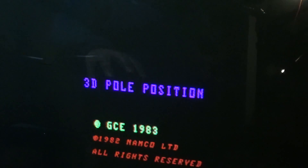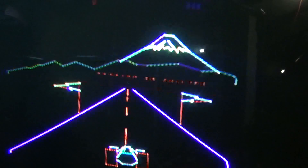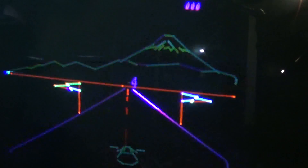Okay, this is 3D Pole Position. Tires are red. Road is purple.